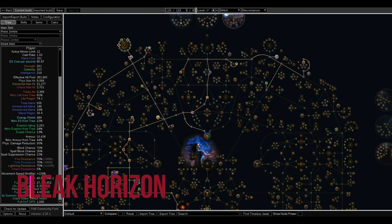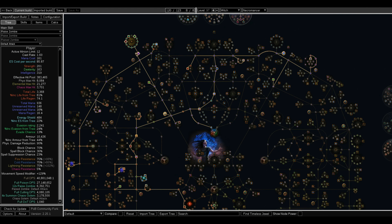Hello everyone. I'm going to go over my level 97 Witch Necromancer that has 40.8 million full DPS. The build focuses mostly on zombie damage and also on Summon Chaos Golem DPS. I'm going to go over the build, how to level it, and everything possible. If I miss anything, let me know. The Path of Building will be in the description, along with a stream I did earlier today.